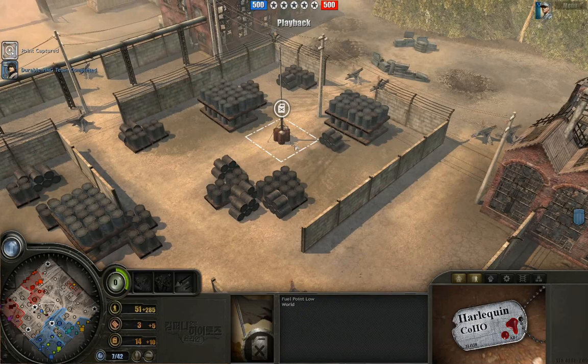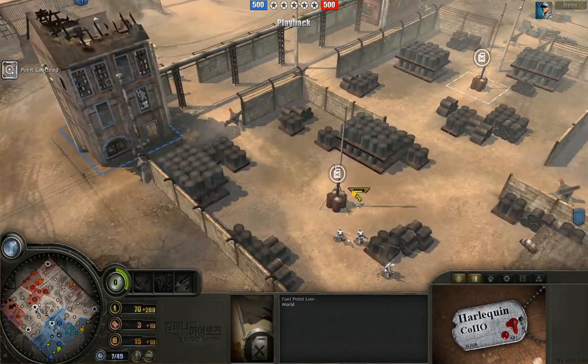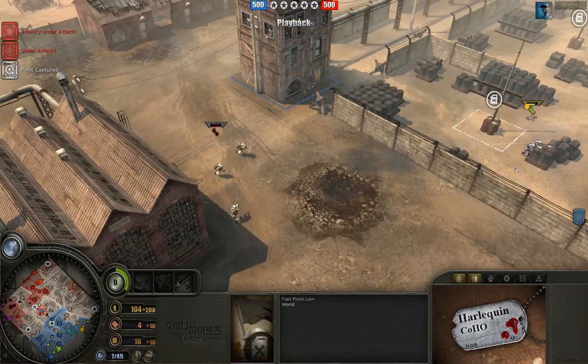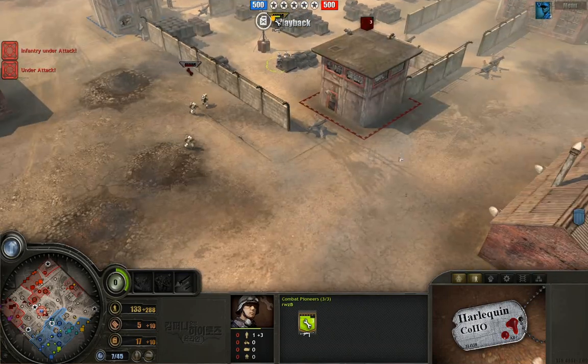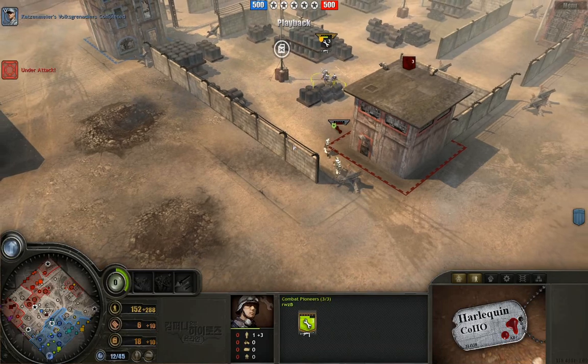In this nice fuel dump area, you've got central fuel points between the two sides. You can see right away that SmeeAir is taking up position in one of these buildings. Meanwhile, Combat Pioneers — 3 of 3 — are doing some serious damage here. They've got MP40s, three of them. So Combat Pioneers — pretty cool unit. Advanced Defense Engineers are out by Smee, and this is all just the plain footsie early game.